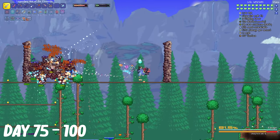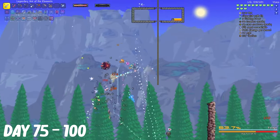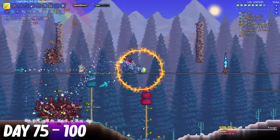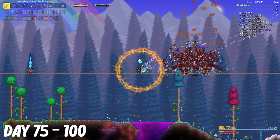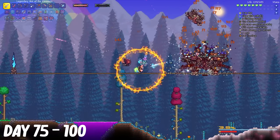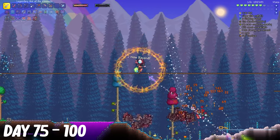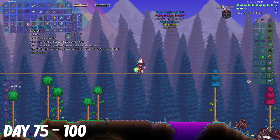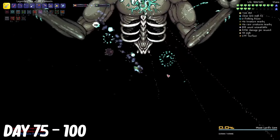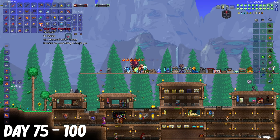I also killed the Ravager a couple times with my new Arc of the Elements. And this weapon is just absolutely amazing, look at the damage it's doing. After killing Moon Lord a few more times, I had enough Luminite bars to be able to make the full Solar Flare armor. And after wearing the armor set, I had a whopping 166 defense.